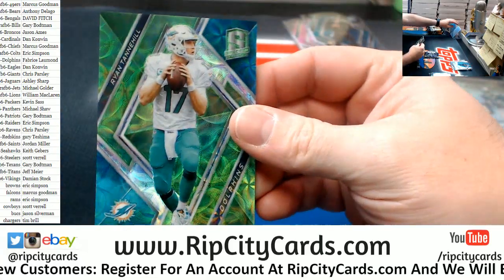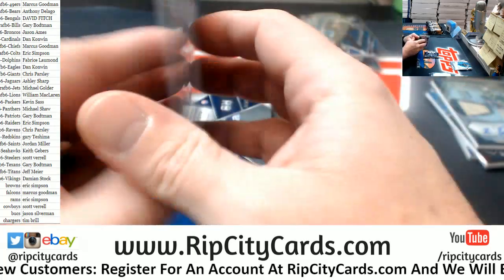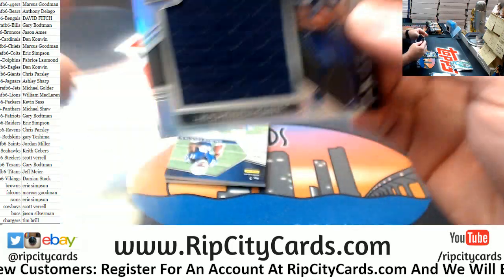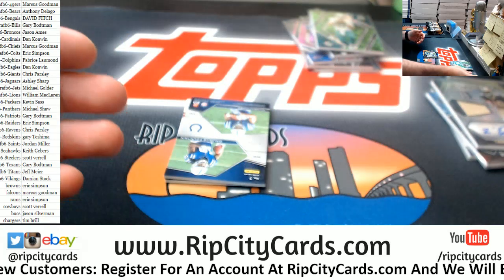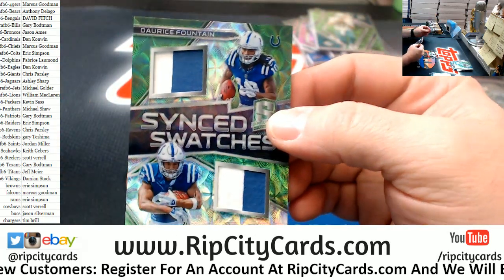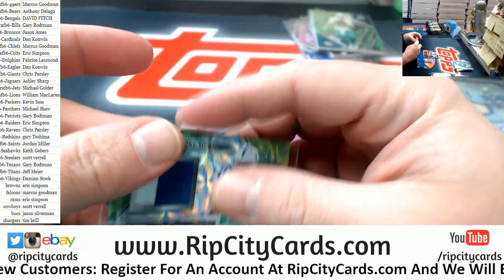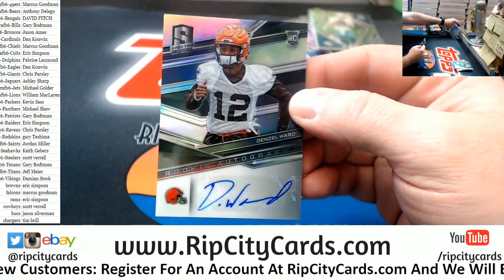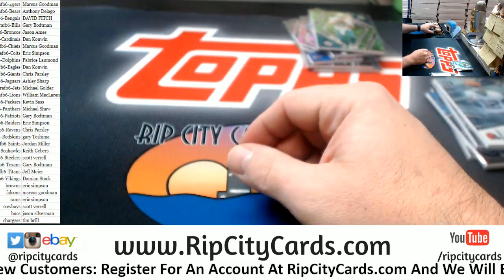Miami Dolphins — Ryan Tannehill, Jesse's favorite player, numbered to 30. Numbered to 199, a Rashad Penny swatch for the Seahawks — damn. Numbered to 50, Fountain and Heinz sync swatches, two and two, for the Colts. And numbered to 199, a Denzel Ward for the Browns — autograph fanciness.